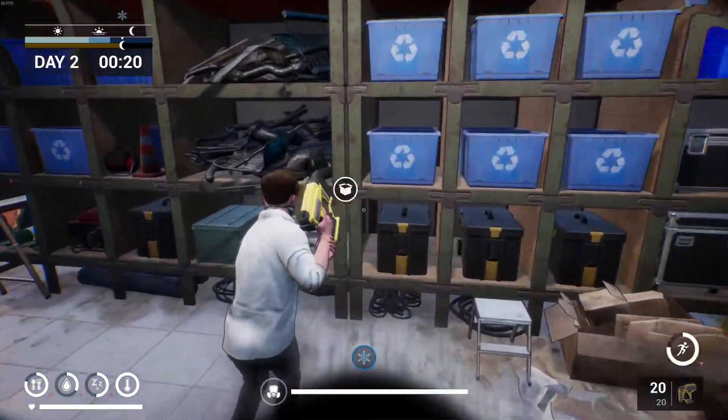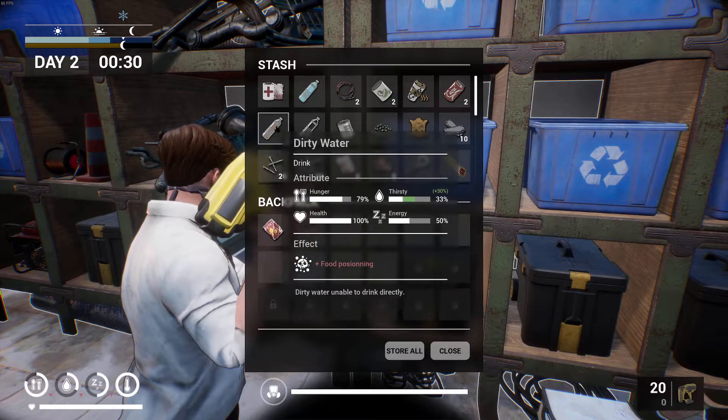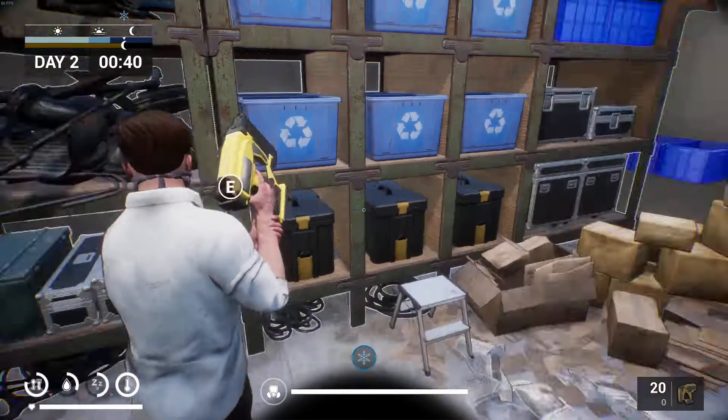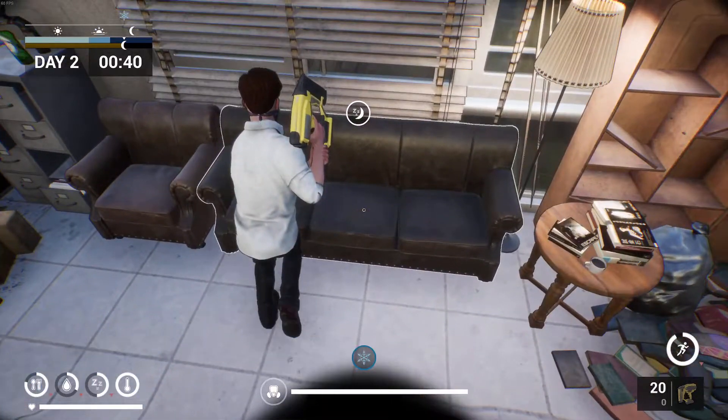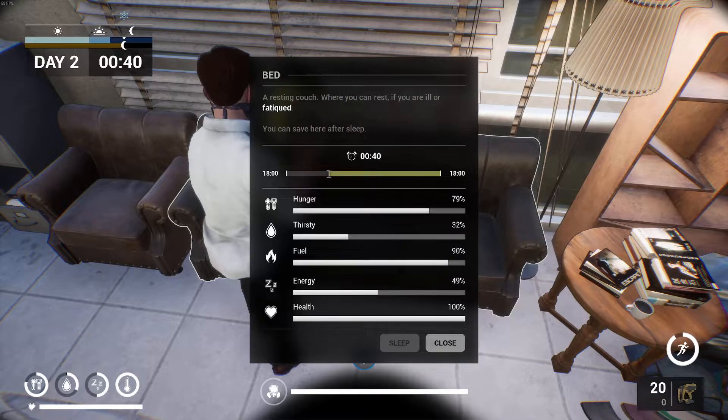It's midnight — the temperature is going to plummet now. Let's chuck all our paper in the fire because we need to rest. You really need that fire full up. Let's take an empty bottle and some water — let's get some sleep. You can only sleep as much as the fuel you've got in the fire allows.